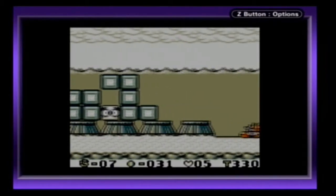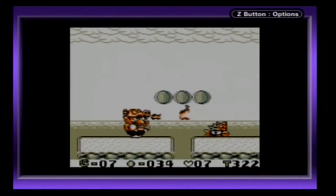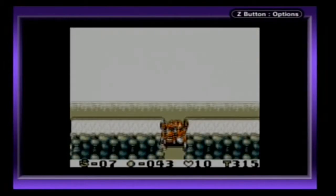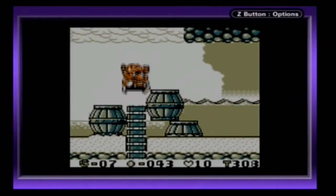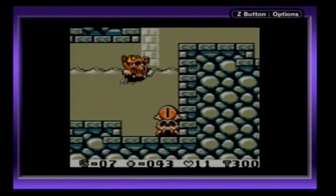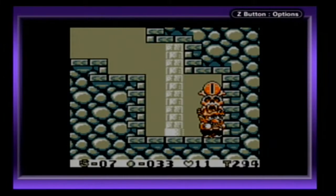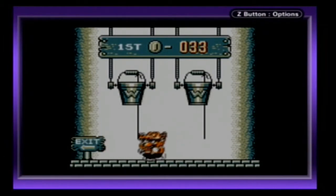Also, this area now has some water in it. This area has also changed — it's basically the same thing except it's full of water. And this area, once again, filled with water, which means now we can get up here normally. And over here — a door. Since it's not the door we went in before, we unlocked something. What did we unlock? Well, first I'm going to play a minigame since we have at least a decent amount of money.